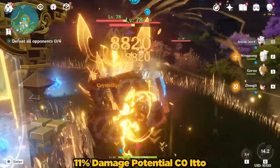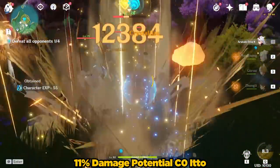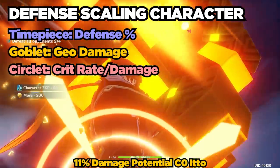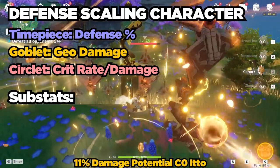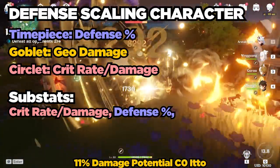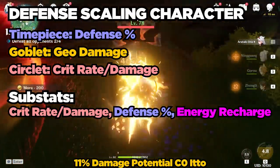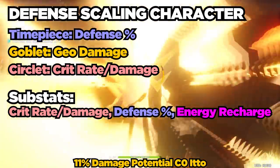For artifact stats: Arataki Ito is a defense-scaling character, so you want a DEF% timepiece, a Geo Damage goblet, and a crit circlet, targeting the usual 1-to-2 crit ratio. For substats, top priorities are crit rate and crit damage, then defense percent, and third is energy recharge. Attack percent, flat defense, and flat attack are not completely wasted but provide significantly less gains than the previously mentioned stats.